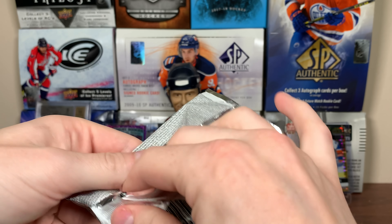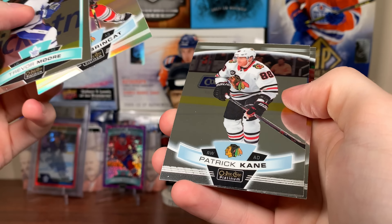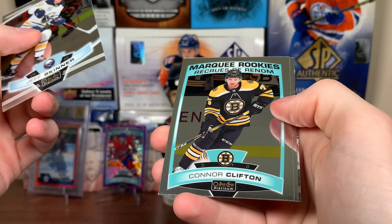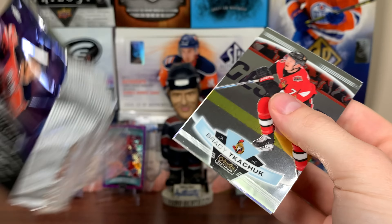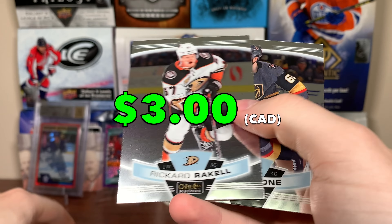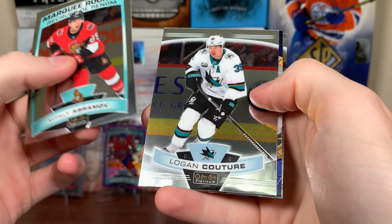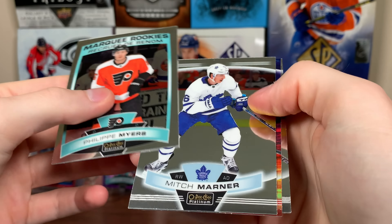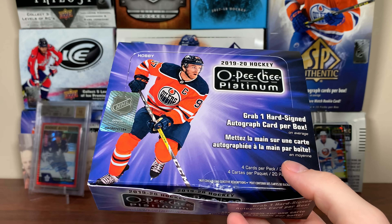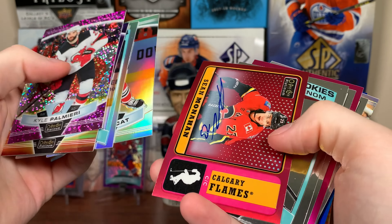Maybe I should just stick with SPA - SPA was the right decision to begin with. Trevor Moore, Brinket rainbow, Kane, Larkin. Sorry, I can't even do it right now. Four more packs, disappointing product - it's just not a great product. Clifton. Now I'm at the point where I know I'm not going to get anything else from this. Rainbow Wallstrom - not terrible, but still there's going to be nothing else in this box. Let's just get right through it. Tyler sunset.